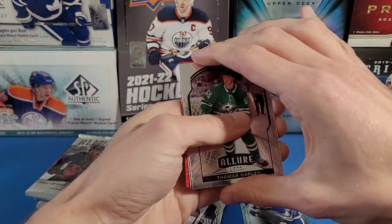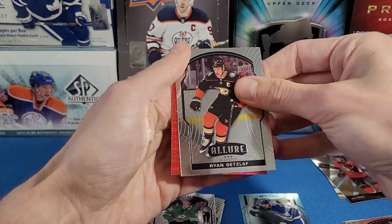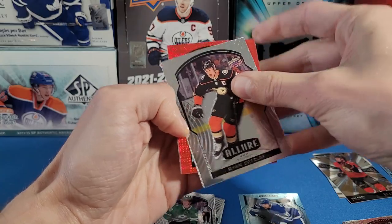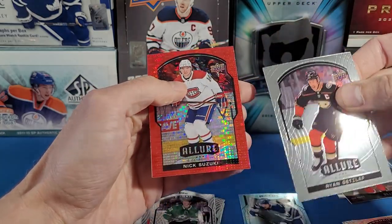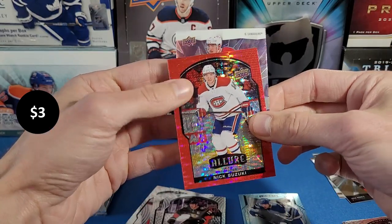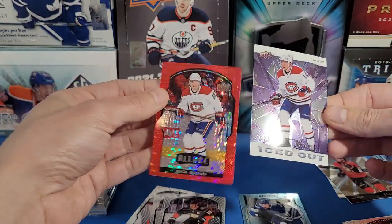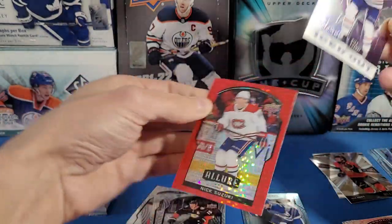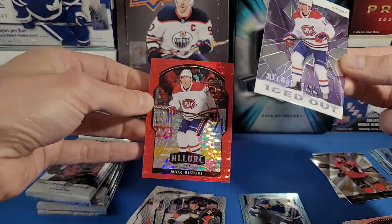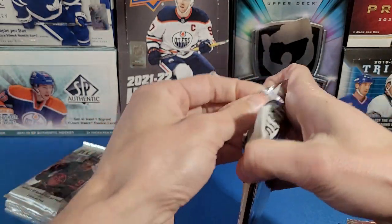Fourth pack — might be an auto here. Tom Harley rookie, Ryan Getzlaf. Let's check... no, it doesn't look like an auto but it's a Nick Suzuki red — nice! That's a good one to get. Behind it looks like a Nick Suzuki Iced Out insert. So this is a red rainbow — not numbered but a nice little Nick Suzuki themed pack there.